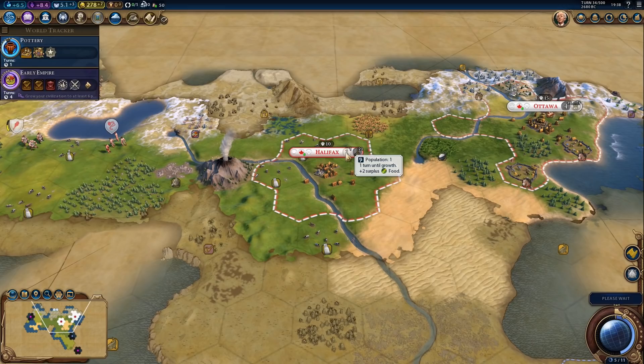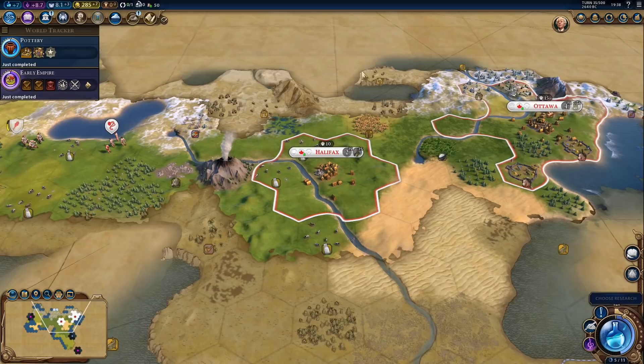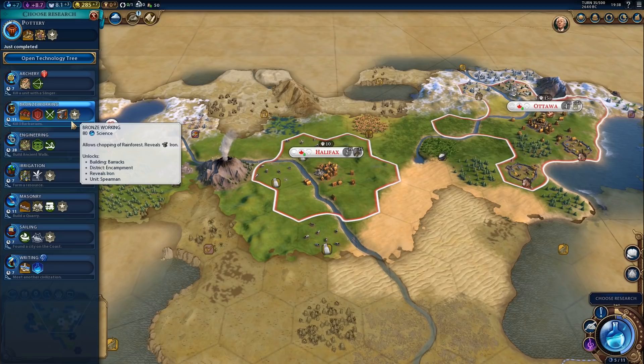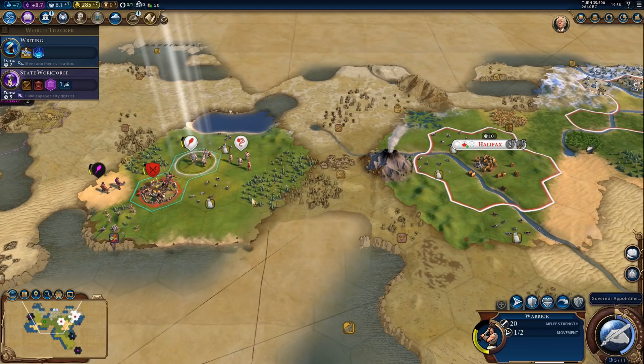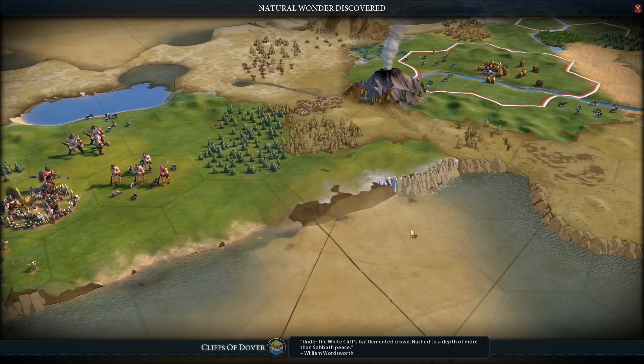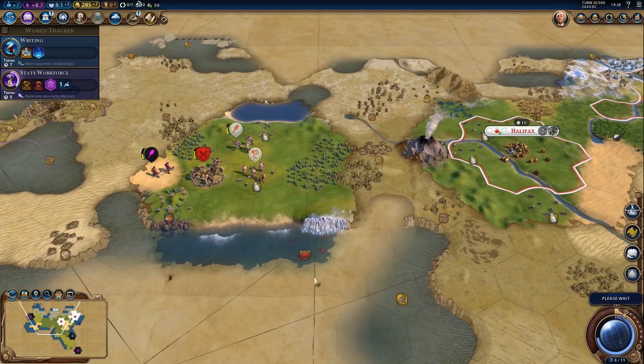Alright then — plus one population. Here's early empire done. Now we can research something else. Bronze working, or writing — because obviously I will need a campus. Not sure if we'll meet another AI in the near future, but I can't just delay the campus. Just because we started with a holy site doesn't mean we won't be building a campus. And there's a natural wonder — it was actually kind of close. That was just bad luck — it was like the two coastal tiles I hadn't discovered.